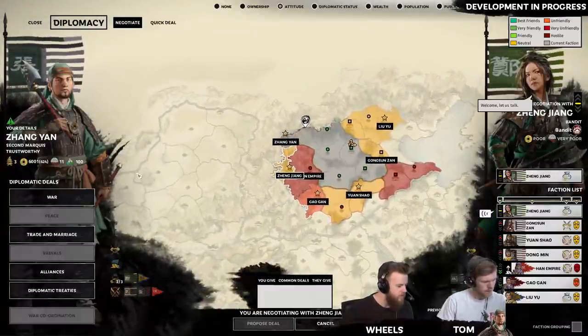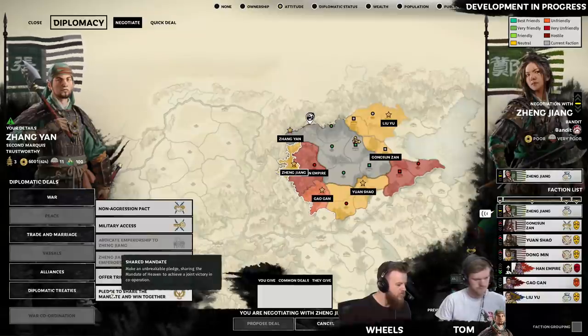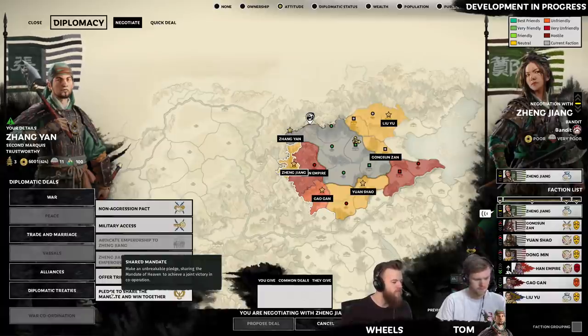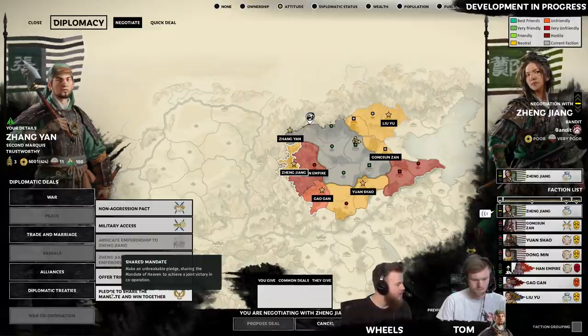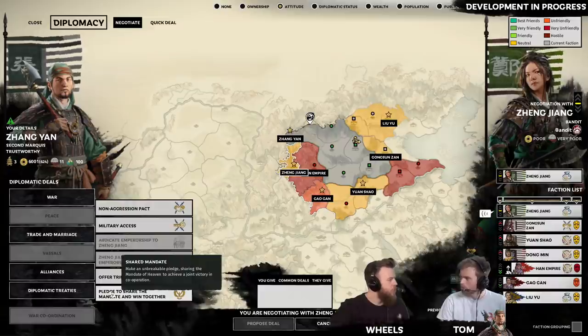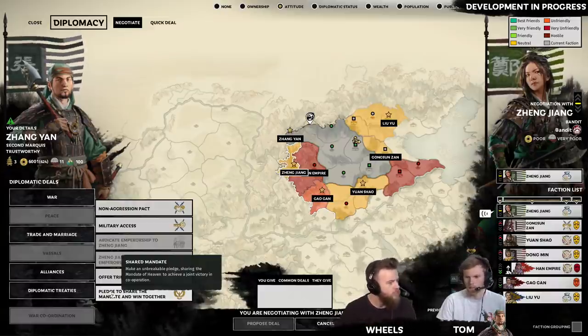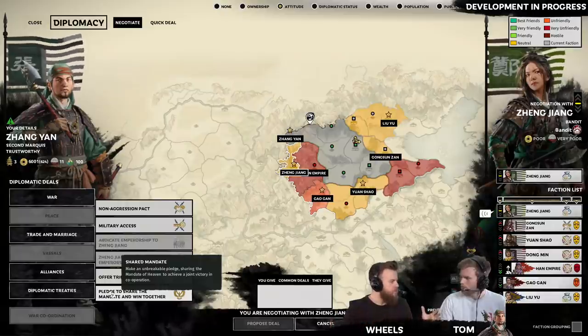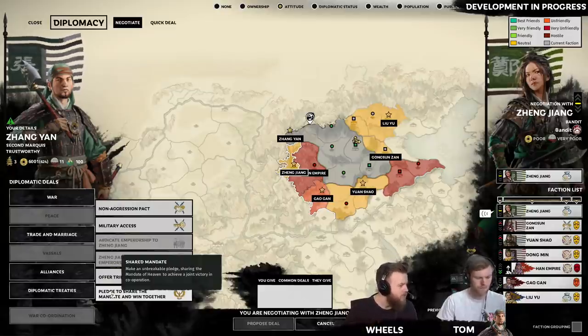Under our diplomatic treaties, there's an option to pledge to share the Mandate of Heaven and win together — an unbreakable pledge sharing the Mandate of Heaven to achieve a joint victory through cooperation. Not only are you in an alliance, but your actual count of settlements that you control will pool together. So once you hit emperor rank and have the three seats of power under your control, all of your settlements combine into one number, giving you a larger empire together. Once you hit that win condition, you both win.